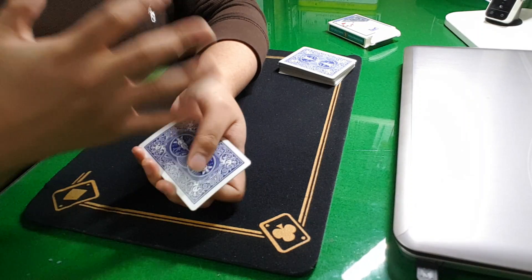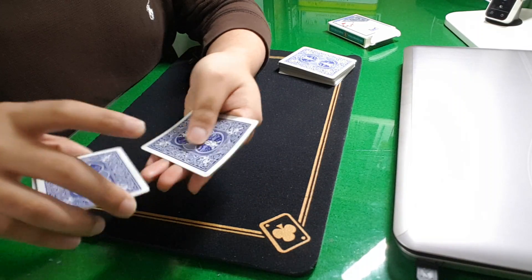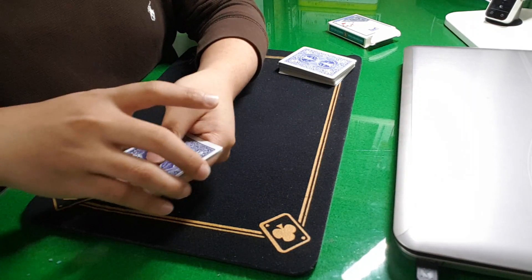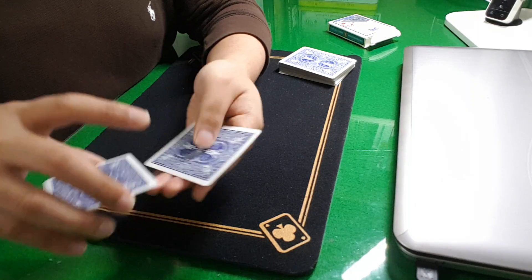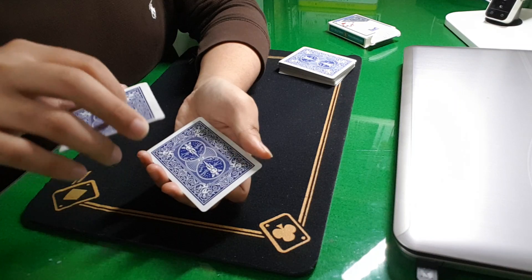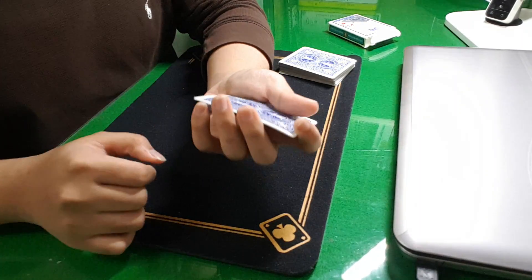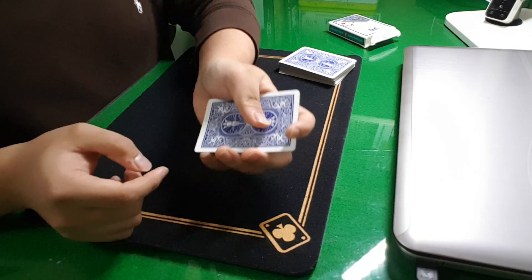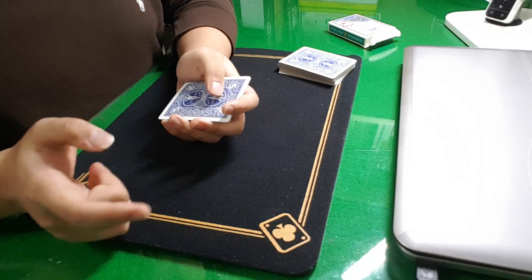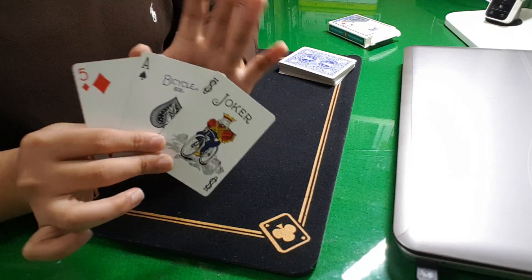So to create confusion, you do this three times: one, two, three — one, two, three — one, two, three. You have to count this in your mind. As you do the last time, you get a pinky break, just like so. You get a pinky break. Now you know your cards are still in this order, but the spectator doesn't know.